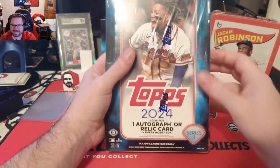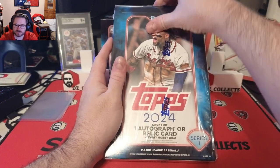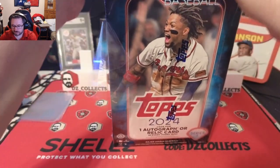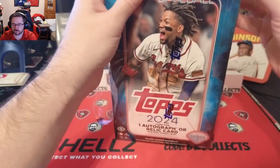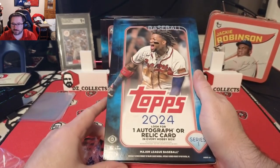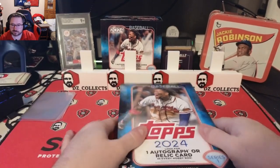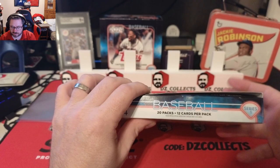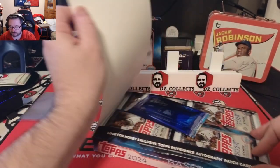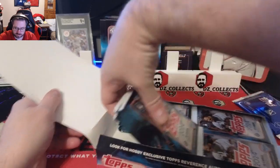Welcome back to another DZ Collects video. Today we have the hobby box of 2024 Topps Series One. I opened the jumbo the day before release — I luckily got my crew order early, so that video is already on the channel. Now we have the hobby box: one auto or relic, not guaranteed to be an auto. You also get one silver pack with four cards in it, 20 packs, 12 cards in a pack. There's our silver pack — we'll save that for the end.